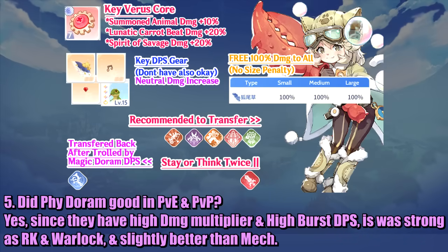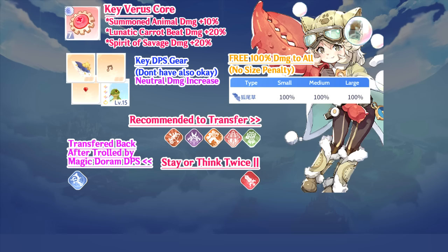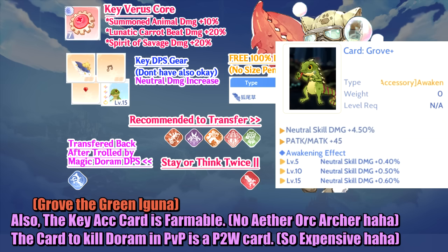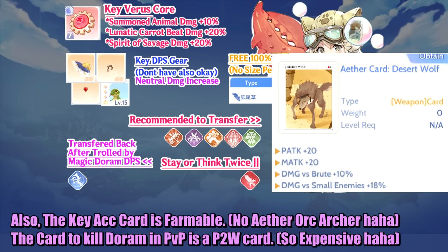Question: Is physical Doram good in PvE and PvP? Answer: Yes. Since they have high damage multipliers and high burst DPS, they are as strong as Rune Knight and Warlock, and slightly better than Mech. Also, this class is very cheap to play and very F2P friendly. The key Varus core can use purple quality, and the key accessory cards are farmable — no overpriced Ether or Karcher needed. The card to counter Doram in PvP is also a pay-to-win card, so it is expensive.